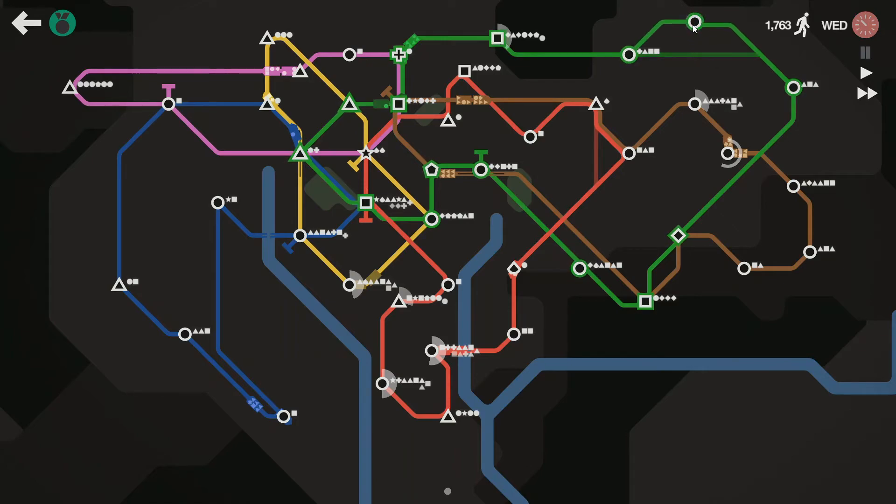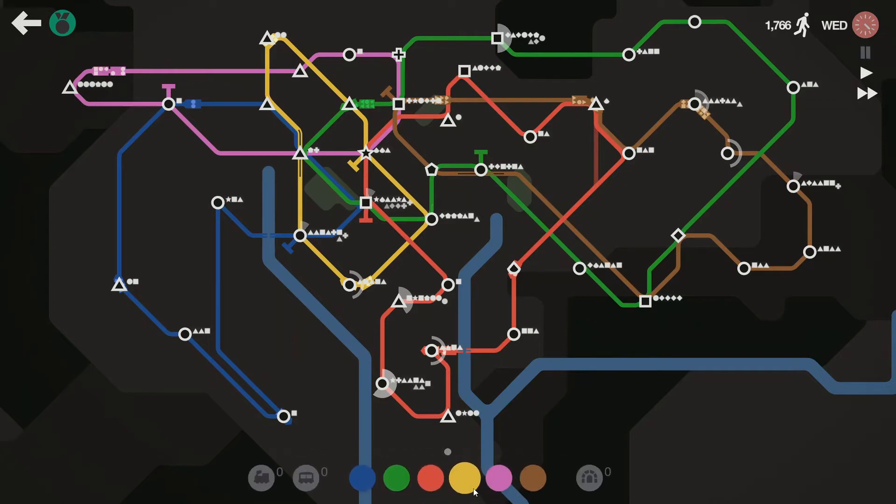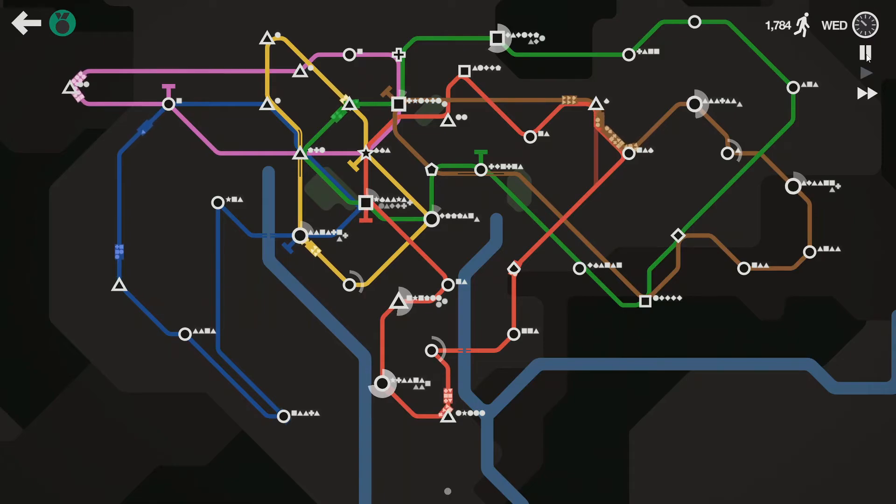No matter how I connect this, we will always have at least three back to back. I need reds and greens — where are my reds and greens? I might have to borrow this for a little bit and put it back in place. Blue is doing just fine for now.